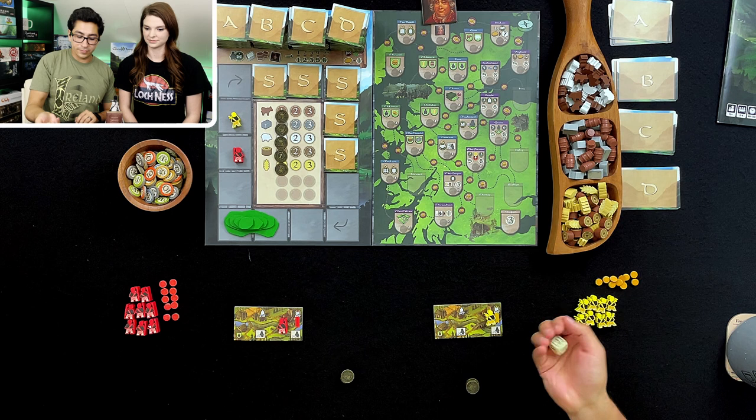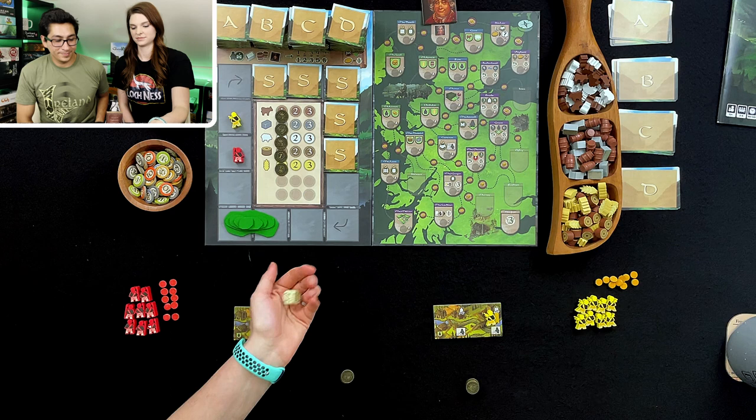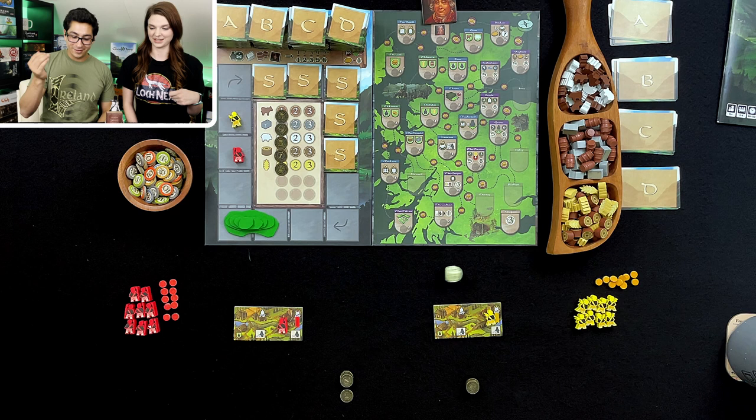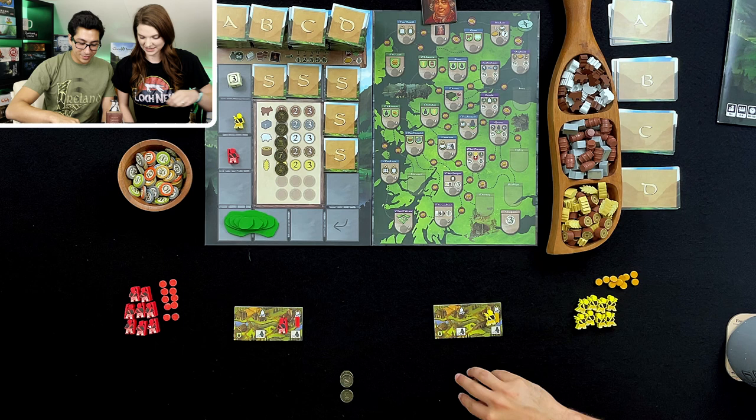We'll start by rolling the die to see who rolls highest to determine the starting player. After a few attempts off camera, we roll a two each, then keep rolling. One versus three — so you are going to be first player. You go here, I go here.